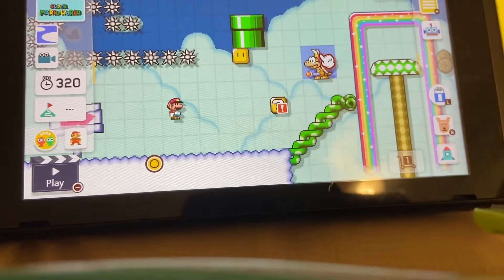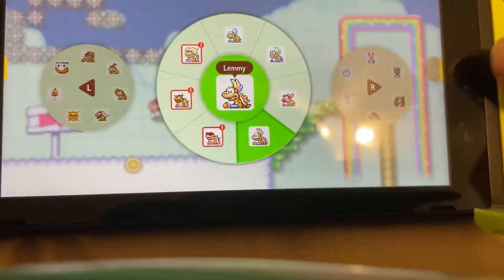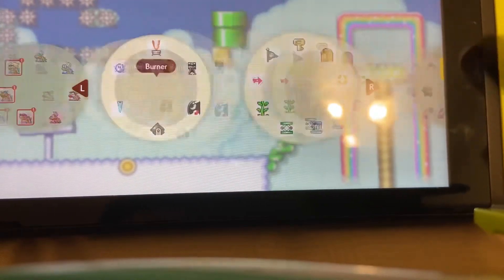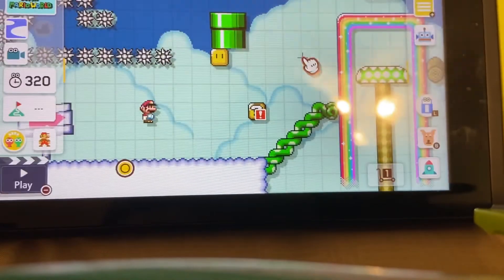I'll put in Lemmy because he's my favorite Koopa Kid. You can make them giant, give them wings, and of course you can also put them inside of the Koopa Clown Car — and you yourself can get in it so you can build stuff on that. You get your burners.